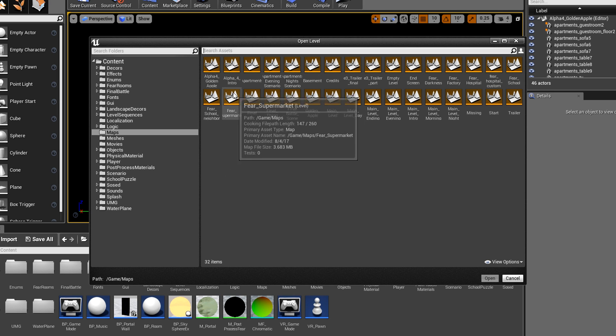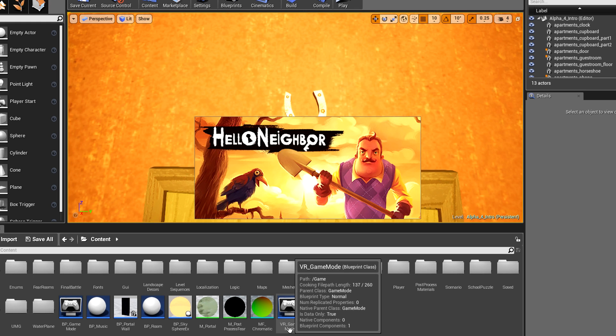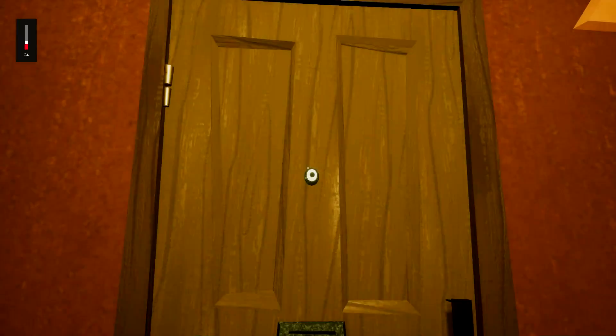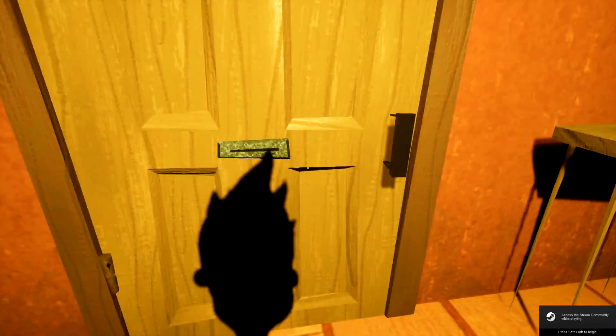So the next one we have is Alpha 4 Intro. Now this should be fairly familiar — and yes, it is. So this is obviously what you get at the start of Alpha 4. Let's load it in here. I also noticed that it says VR game mode at the bottom there. Maybe they're planning on doing a VR expansion of Hello Neighbor. That'd be horrifying — imagine the neighbor, but like actually there. That'd be terrifying. So this seems pretty bog-standard.